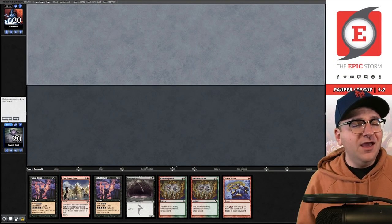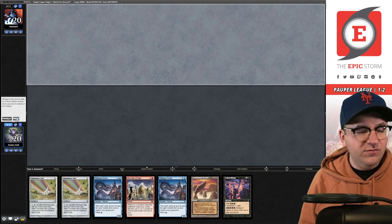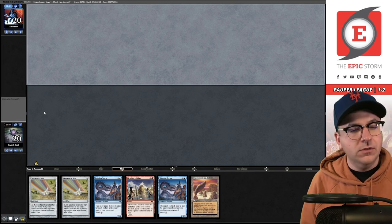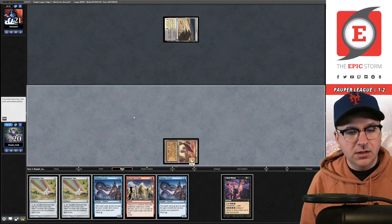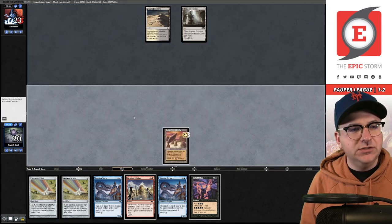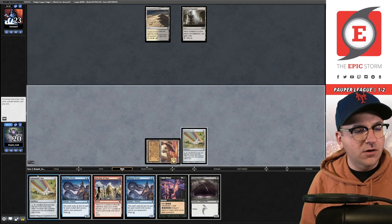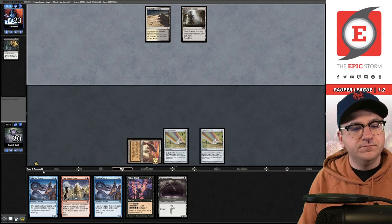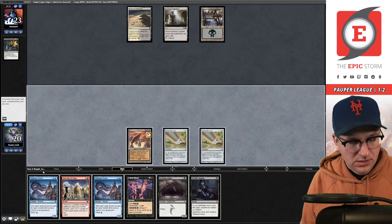Match four — on the draw. This hand has no mana, can't keep that. This one does. We'll keep it but bottom the Cabal Ritual. We're facing Orzhov — a deck with tons of removal. Play the Sandstone Needle, pass. They play Radiant Fountain. Tap the Gurmag lands — Chromatic Star, Chromatic Star, pass the turn. They cycle a Fumes. Swamp and they're passing. Draw for turn — I'm going to sit tight for now.